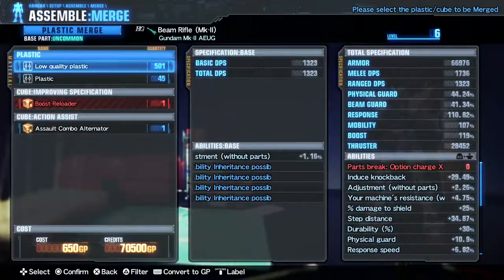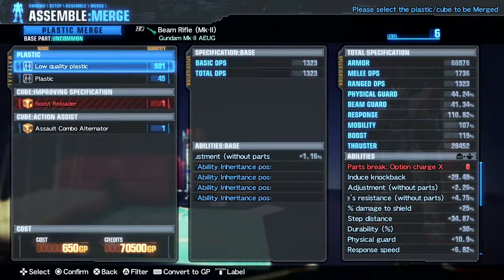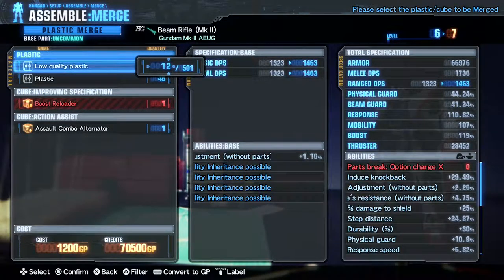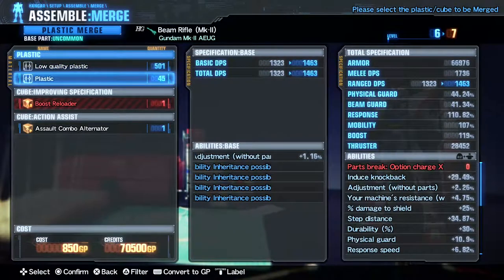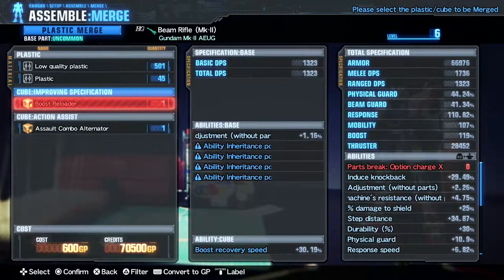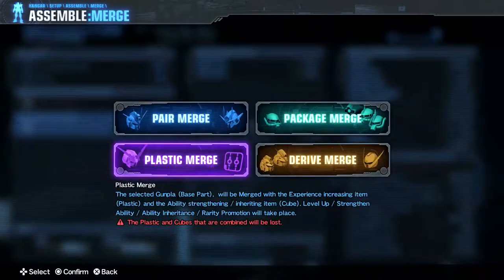Plastic merge does the same thing but with plastics — obviously good plastics are worth more, low quality plastics worth less. As you can see, the cost to do it goes up each time you do it, so that's why money is actually important in this game. Besides that, you get spears, which I actually found a couple of them. This actually gives you better abilities and that kind of stuff depending on what you can get it into. I haven't messed with these too much because I only have two, so I don't want to screw them up and use them early.